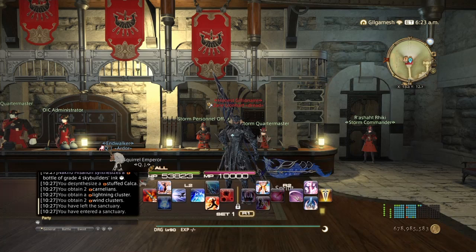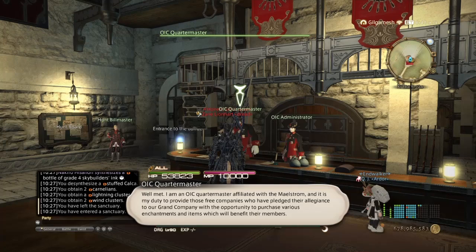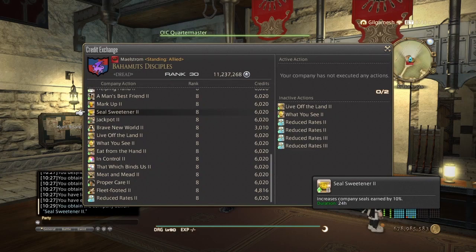Hello everyone, Zane here, and welcome back to a brand new series: Smart Farming for Grand Company Seals — a series where I help you farm Grand Company Seals outside of the norm. Thanks to Endwalker, they changed the loot system for extreme trials and raids. With belts removed, raid and extreme trial loot now gives you a random weapon plus a weapon coffer usable on any job. Use your Paladin on those coffers to get a sword and shield for double Grand Company Seals. Also, always make sure you have the Seal Sweetener ability active, as it increases seals gained through Grand Company actions.